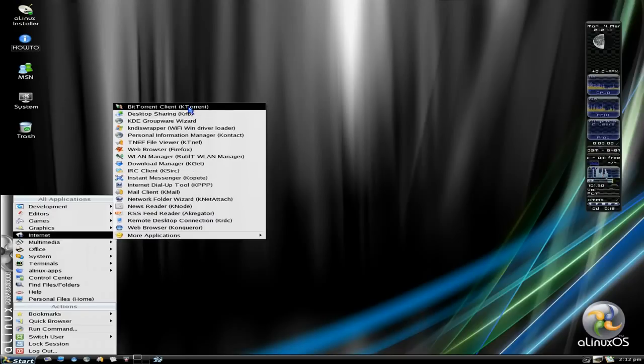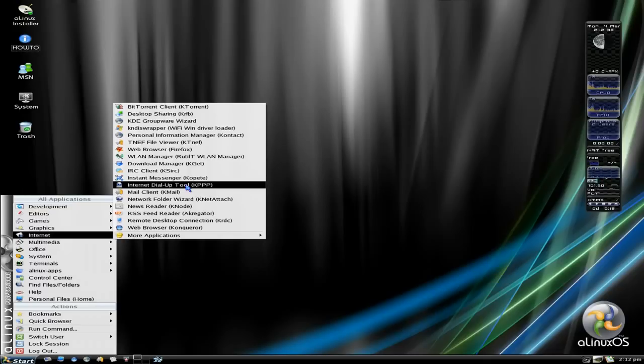Under internet, if I could get it working, would be K-Torrent, the KDE Router Wizard, Wi-Fi driver. Firefox is your web browser of choice, but Konqueror is also here. Kopete for messaging, KPPP for your dial-up tools. It just includes lots of stuff that should be in system as well because it's old school. K-Mail for your mail, aggregators, K-RDC, and another Konqueror web browser.